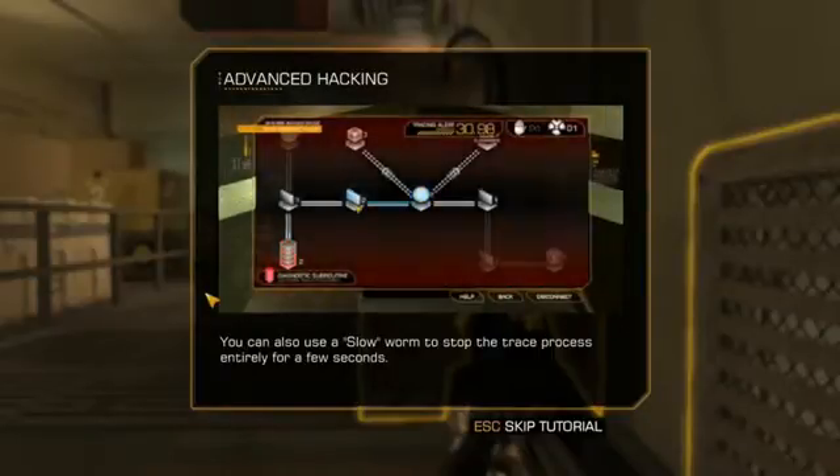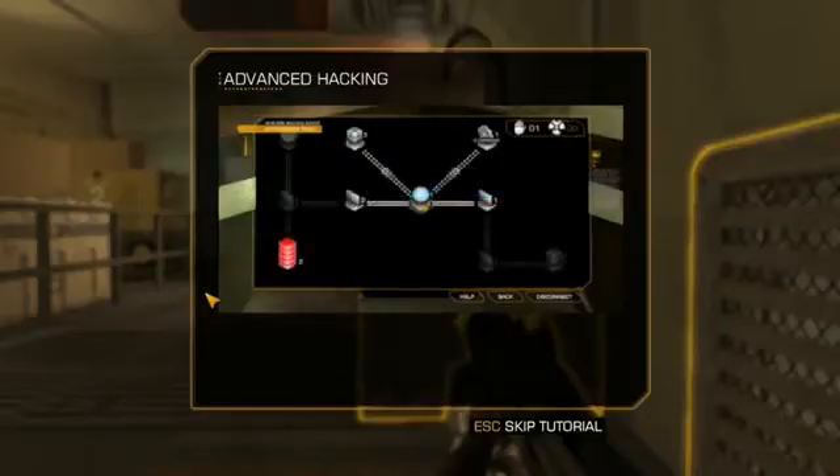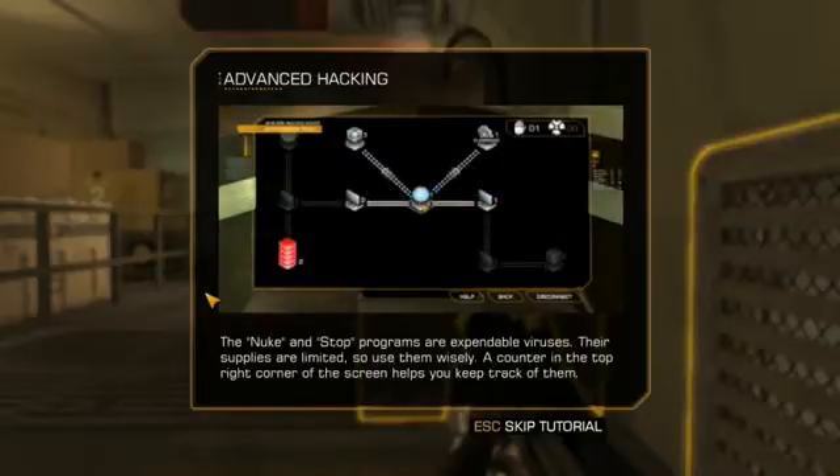You can also use a Slow Worm to stop the trace process entirely for a few seconds. Finally, to prevent detection when taking over nodes, you can use the Nuke Virus, which gives you a 0% detection chance. The Nuke and Stop programs are expendable viruses. Their supplies are limited, so use them wisely. A counter in the top right corner of the screen helps you keep track of them.